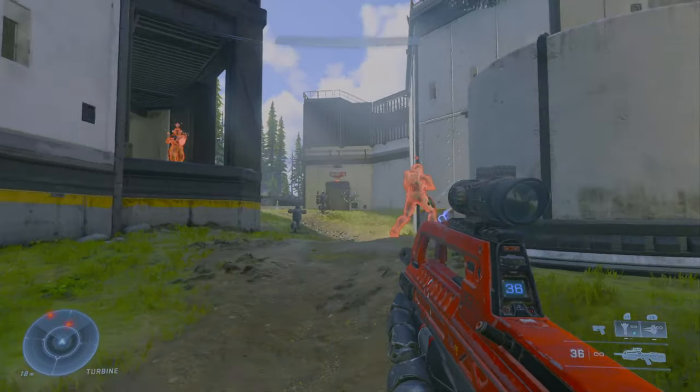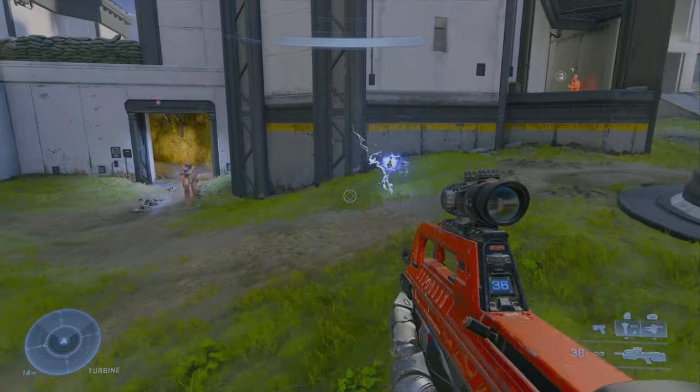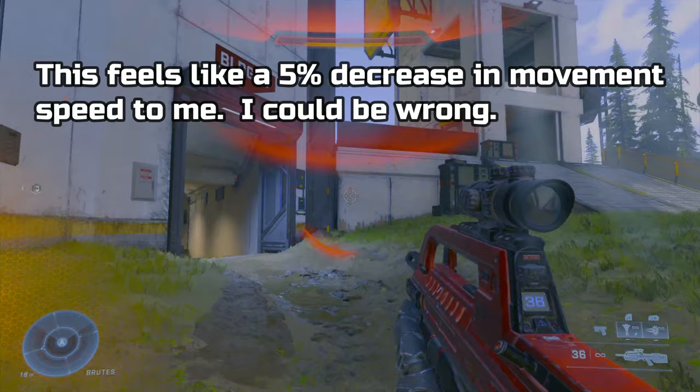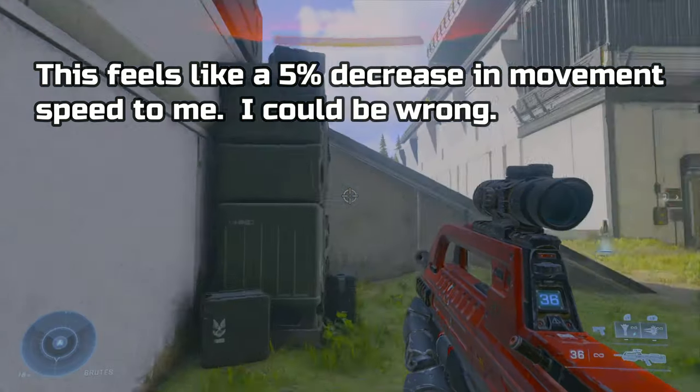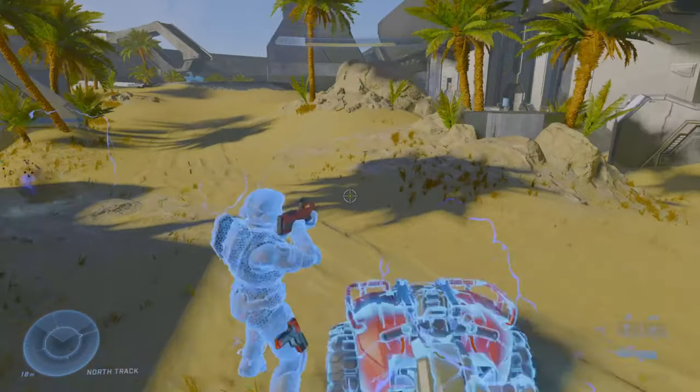Dynamo grenades are brand new to Halo. Think of the power drain from Halo 3, except these actually deal damage to health and can kill you if two dynamos are near you. These grenades also slow down your movement a bit, making them very powerful. On top of that, they also act as EMP grenades, so they're really good at disabling vehicles.